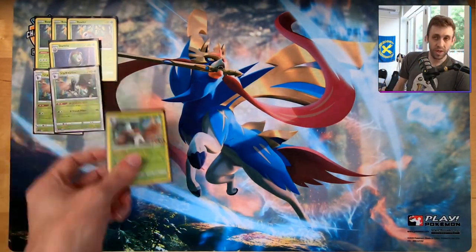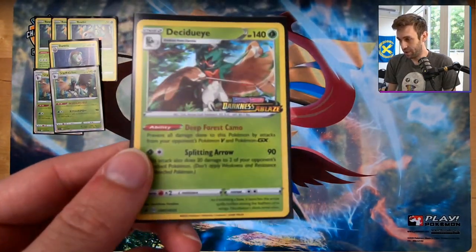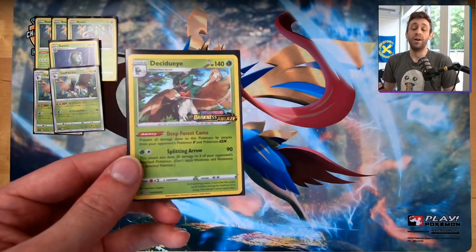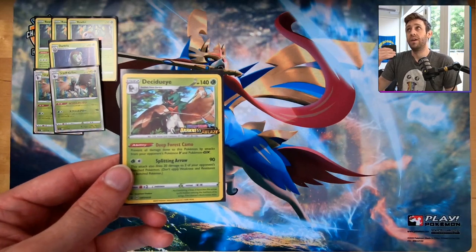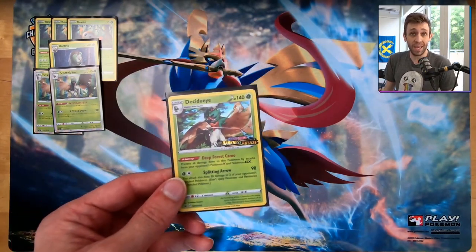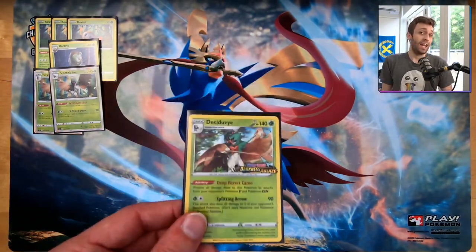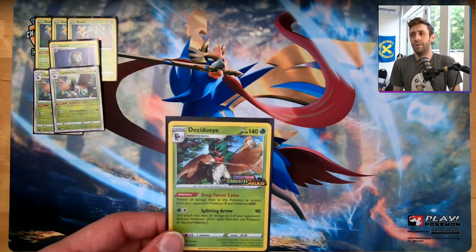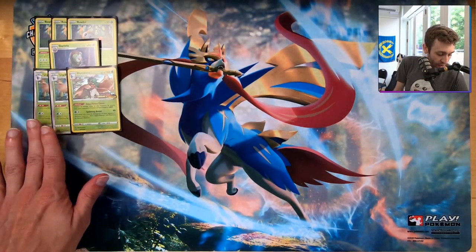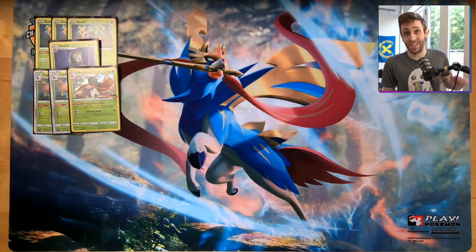Decidueye is really the whole point of all this. Its ability is called Deep Forest Camo in English — it basically says Pokémon V and GX attacks don't do damage to it. Damage counters can still affect it, so poison and status effects still apply. There are a decent amount of single-prizers in decks out there. ADP is playing Duraludon, and any Fire list should be playing Volcanion — that could be a really tough matchup.